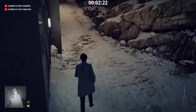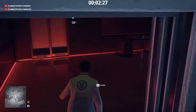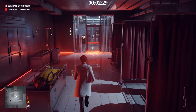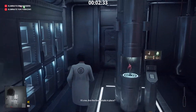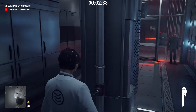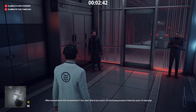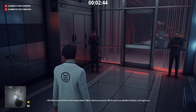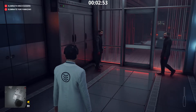Now we go to the organ storage room to destroy the heart. Use the wrench to lower the room temperature. The bodyguards will love it. As soon as they turn around, we do our thing.